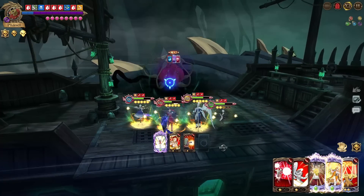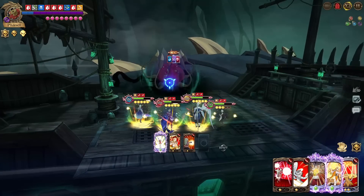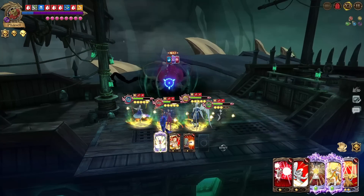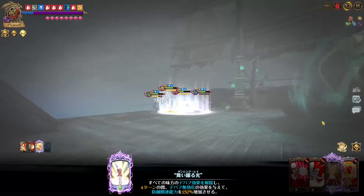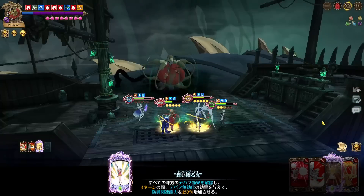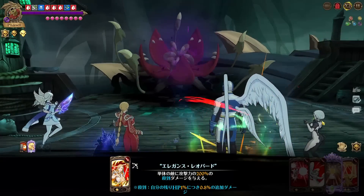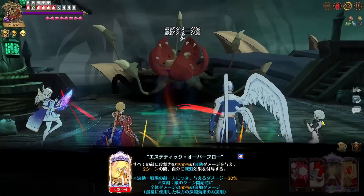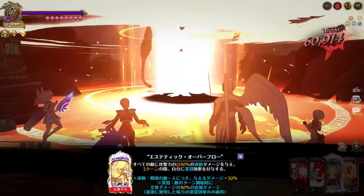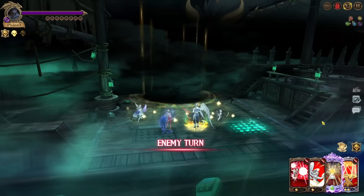We'll probably just do Freya ultimate to finish it off — do the debuff immunity, follow up with the Freya card. That does a good amount of damage, he heals up a little bit, and then with Freya ultimate that actually finishes him off. We move into the next phase of the fight. Elizabeth might be the lowest HP going into this phase, which could cut us a little bit.